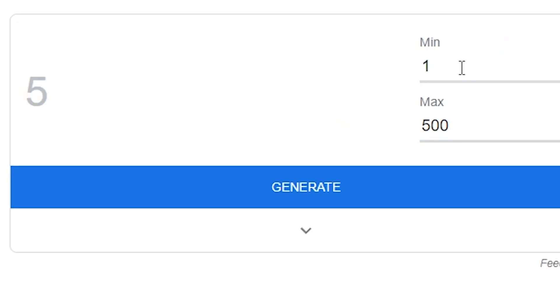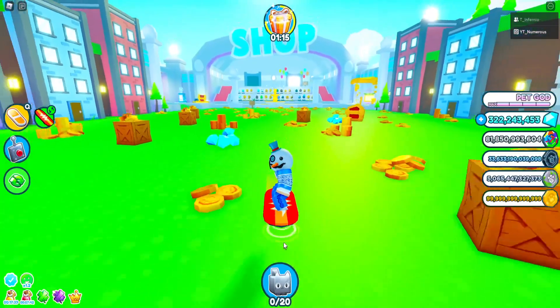Before we continue, let's shoot for a like goal — generate a number and we have to get that many likes. We spun and got 128 likes, which we actually hit a couple days ago, so let's go ahead and hit it again.